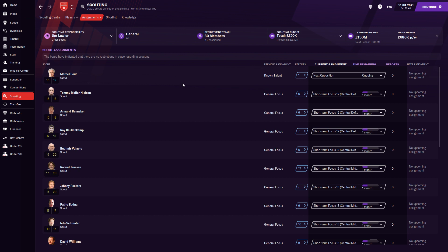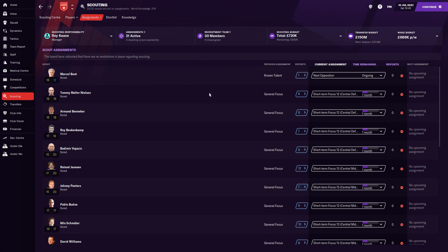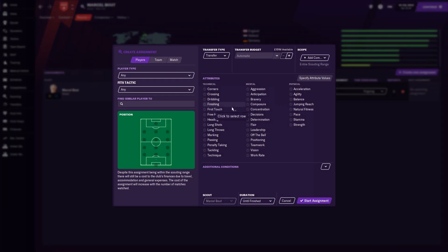Next, assignments. A lot of players know how to set these up, but let's go through what I do. We'll take control from the chief scout and create a new assignment. I recommend not widening the net too fast — don't just send a scout to an entire continent like Africa. Scouts have a lot less time now, so you really need to hone in on the areas you're trying to cover. I typically go to individual nations or competitions — for example, France and a couple of countries nearby — for a duration of a couple of months.